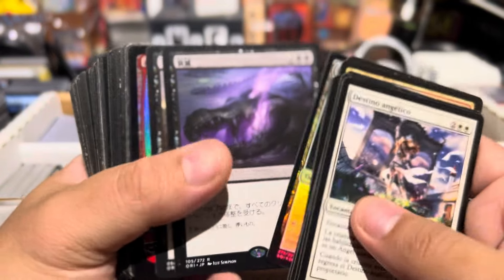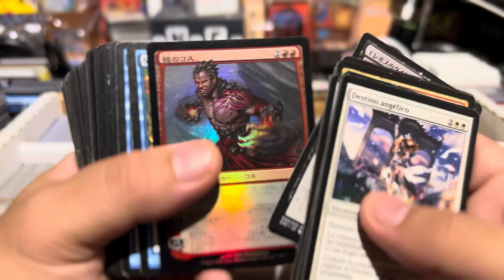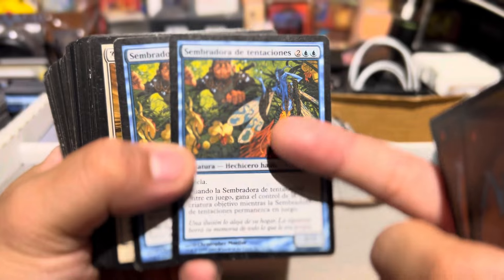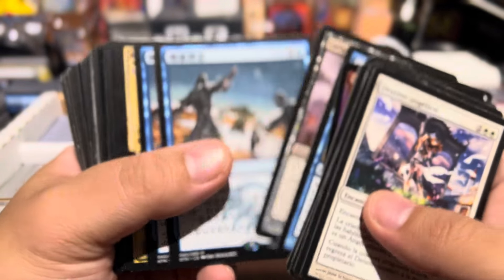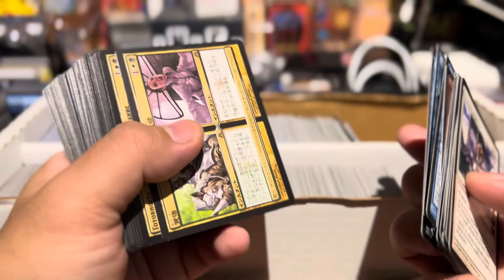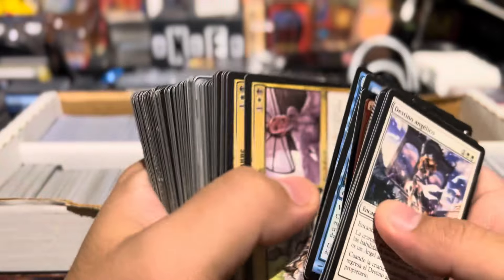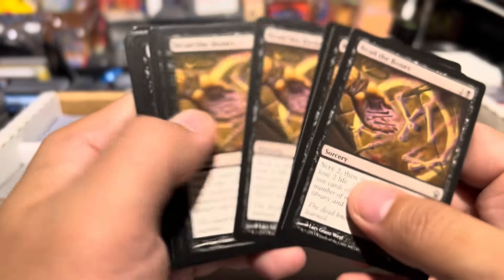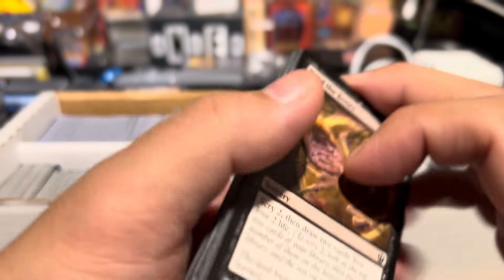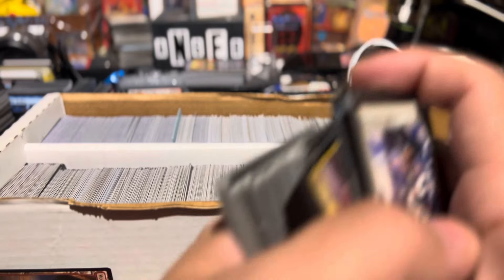Back in the day, to bling out your deck — look at this language, right? There's definitely a market for these. I believe this is Sour of Temptation. I just didn't have time to sort and list. I'd rather just look for cards like Rita Bones, Sign and Blood — you know, they're much easier to sell and I know they're going to sell much faster.